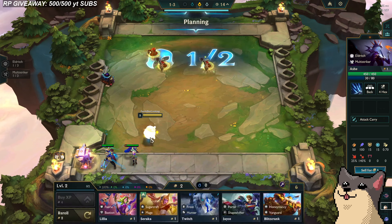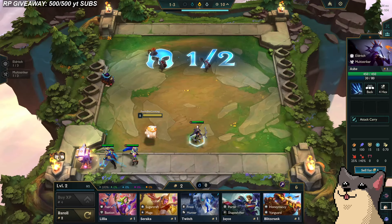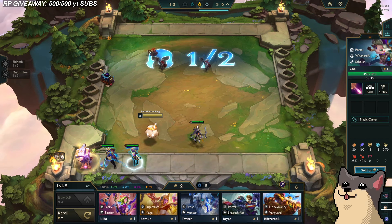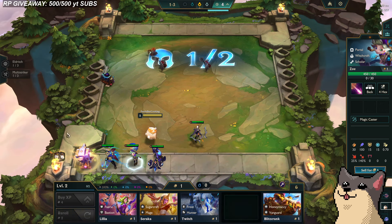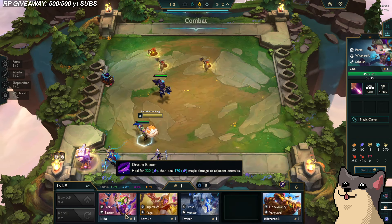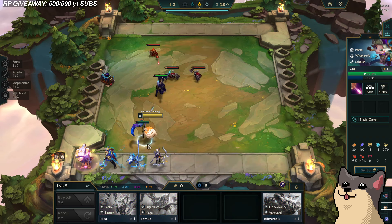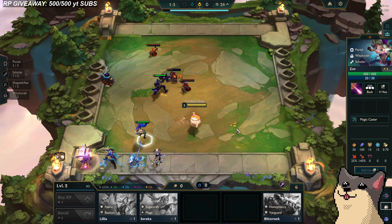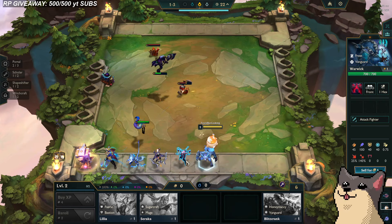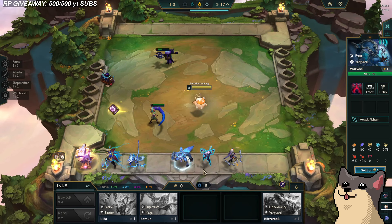So far we tried out Sugarcraft. We haven't tried out the Bs yet. Portal, Portal, Portal — how many Portals do we need to make a Portal trait? You need three. Maybe we can try a Portal, we'll see what we hit. I still want to try the Warwick reroll. Oh, Warwick? Maybe we do a Warwick reroll. We have Eldritch and Warwick pretty handily available.